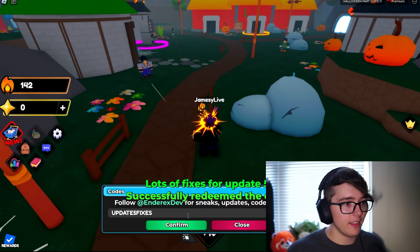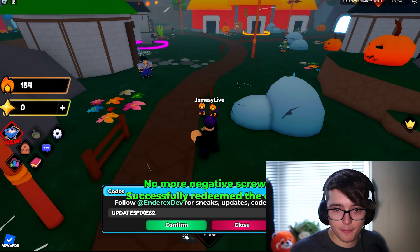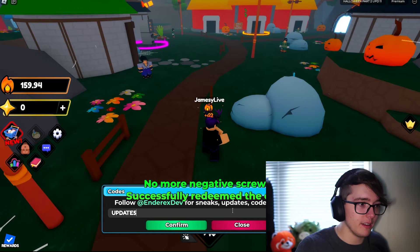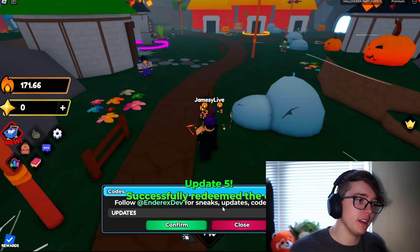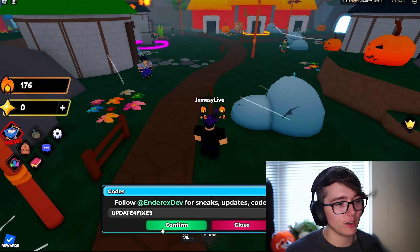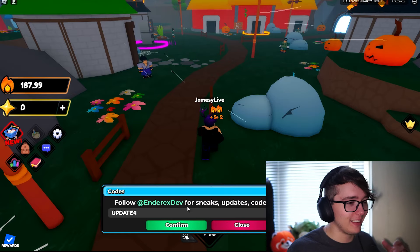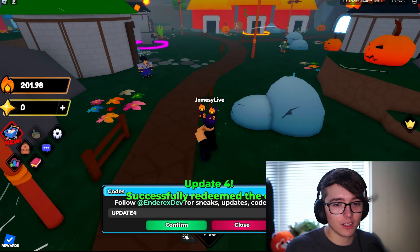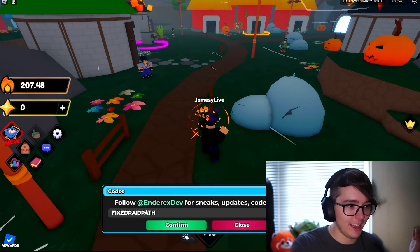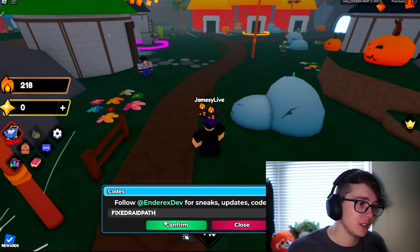Next code we got here is 'update five fixes', and then the next code we got here is 'update five fixes two', then we got the code 'update five'. Then the next code we got here is 'update four fixes' — these guys never make their codes invalid, at least it seems that way. These are old codes too — the new ones and the old ones as well.